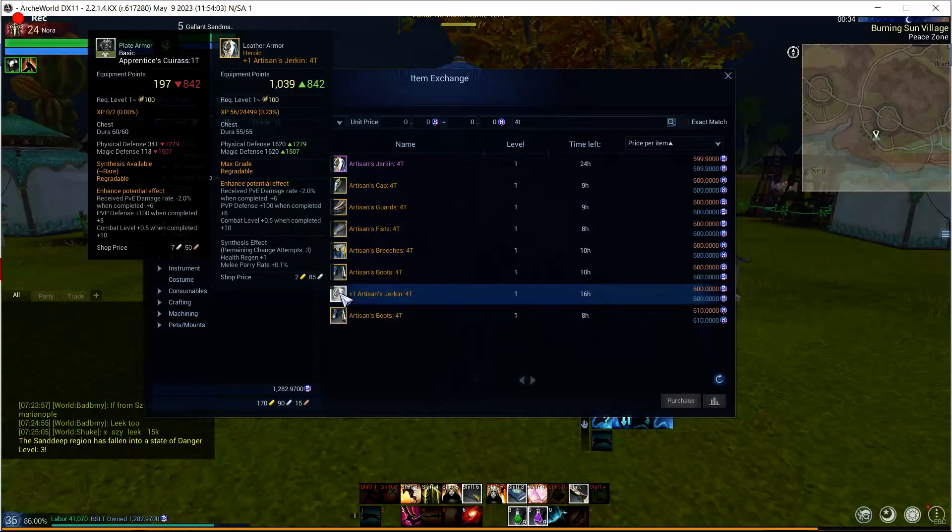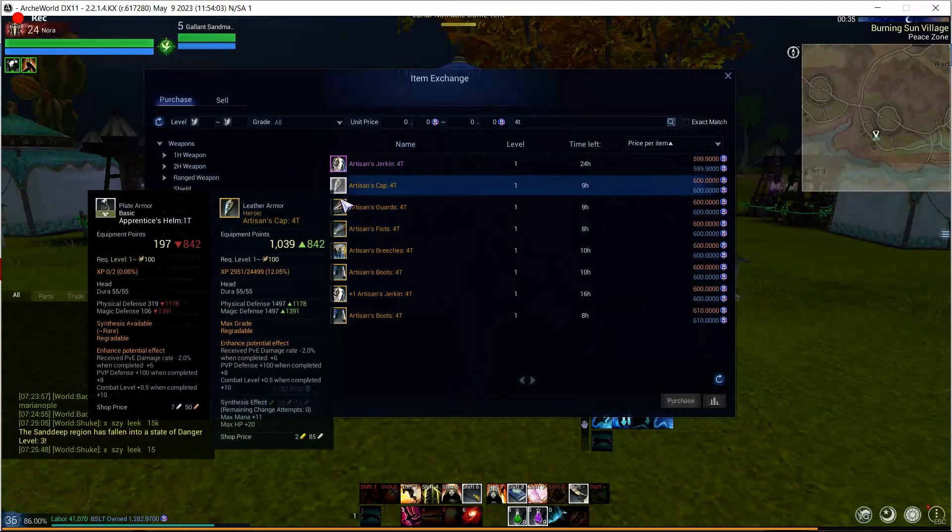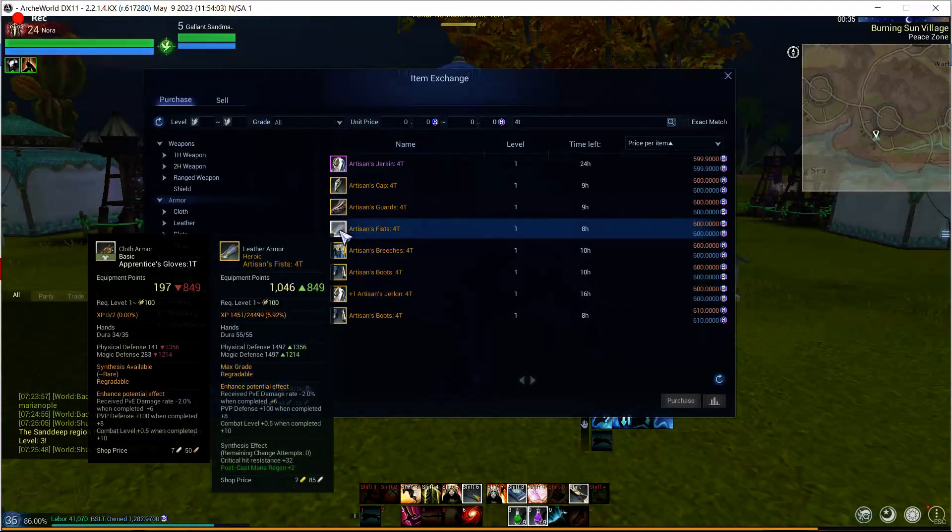It's a nice thing when the auction house starts filling up with weapons and armors. If you are checking it out and are a savvy shopper, you will be able to pick up some great deals in the future as people quit and leave servers. Let me know — are you excited? Have you picked up any really good deals on the auction house recently? Post it down below and let me know what your best score on the auction house is. Thanks for watching!